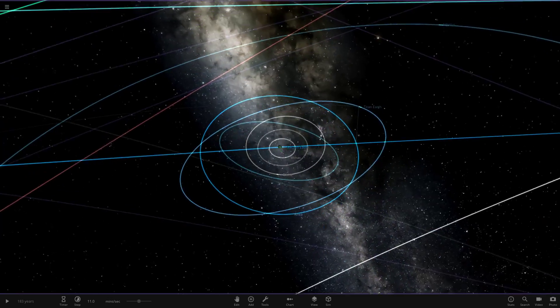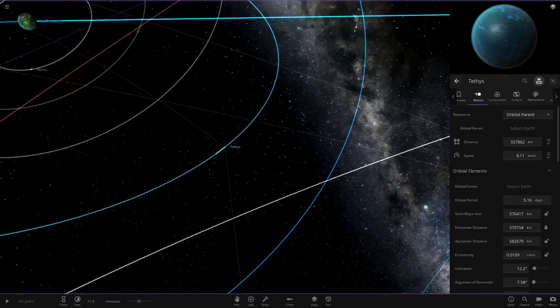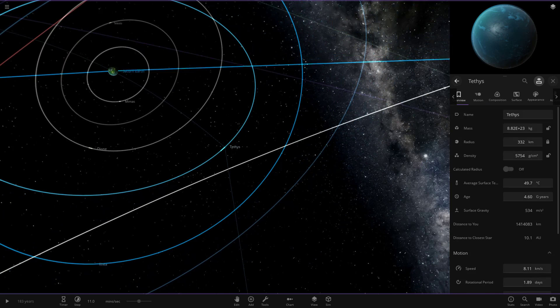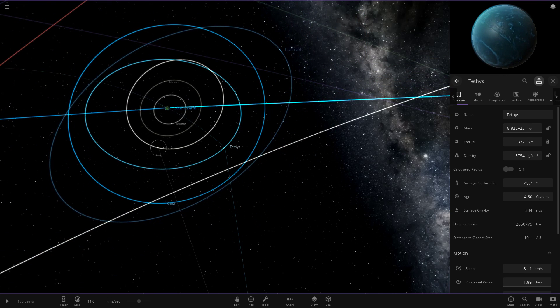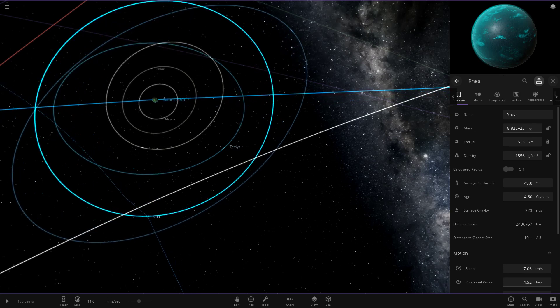Now getting on to the other moons — we started off with Tethys, and again it's an all ocean world. That's actually due to the Saturn moon textures: they're all flat, they don't have any height features, so when you add water it just floods the whole object. We've also got Dione and Rhea here. They're all ocean worlds as well, since you can't make the land pop up no matter what you do. It's permanently all ocean or no ocean whatsoever, so I've gone with all ocean worlds for the Saturn moons.